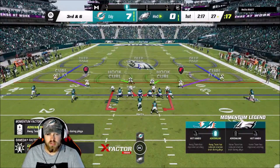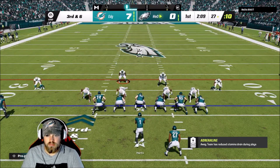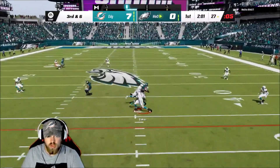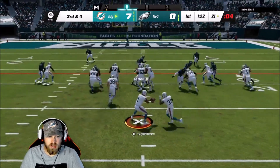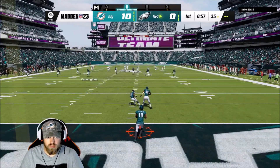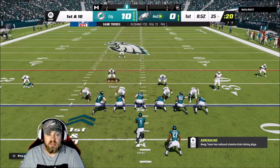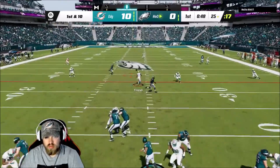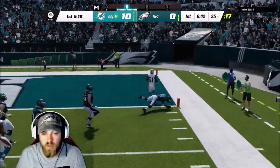He's running the cheese blitz, but third and six is a big down. We've got the contain up and the D-tackle shooting inside. He goes to Justin Jefferson but Jerome Baker is there — new year, same Jerome. Javon Holland hasn't been tested much yet. Channing Tindall gets the interception, Eric Rowe gets the block — that's a pick six! We go up by three scores. Channing Tindall, let's go!